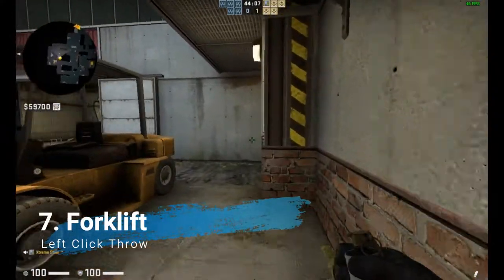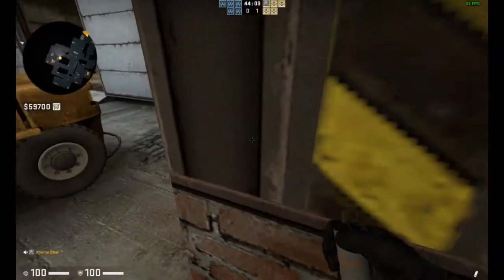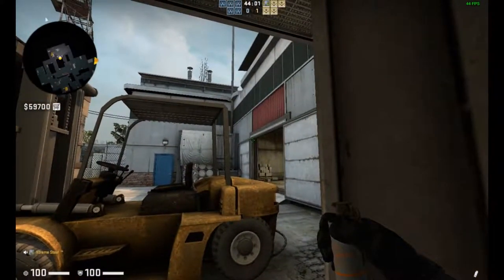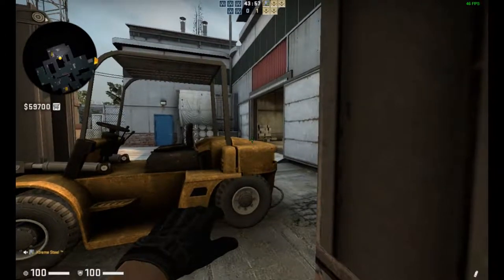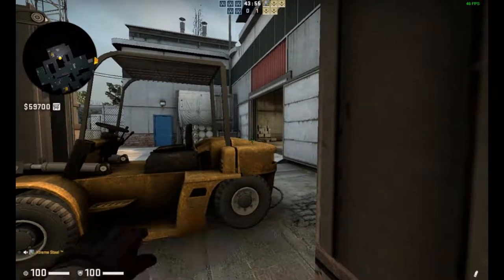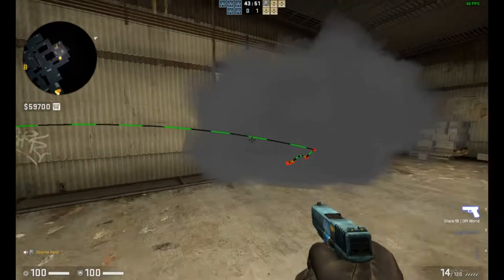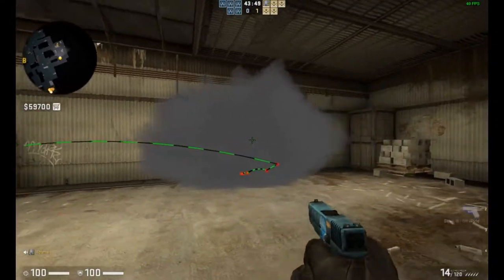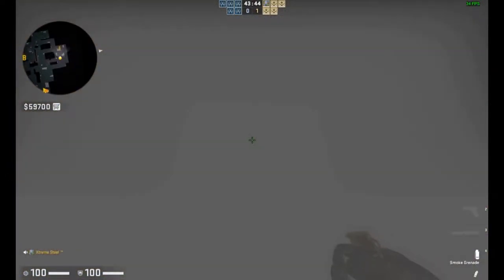This is another smoke from forklift. You're going to align yourself from here. If you play the forklift position, you're going to aim in the middle of it and just let it throw. It's a pretty handy smoke — it will smoke out the entire A main position and it's a useful smoke for you to learn.